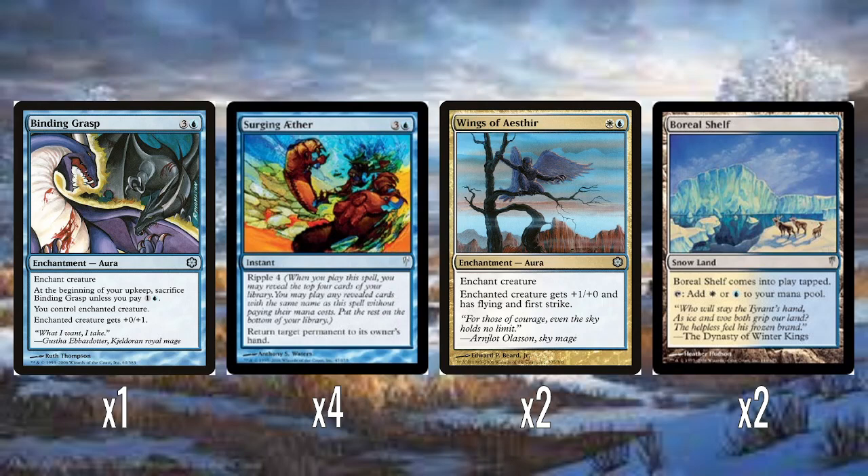A single Binding Grasp — four mana, kind of like Mind Control but you have to pay two mana each upkeep to keep it around. You control the enchanted creature, and it also gets an extra point of toughness. And four Surging Aether — this is the blue ripple spell. Four mana, Ripple 4: return a permanent to its owner's hand. It doesn't say non-land, so you could potentially bounce a land and ripple into another Surging Aether to be really mean. It's a little expensive for a bounce spell if you don't ripple into another one, but it's fine.